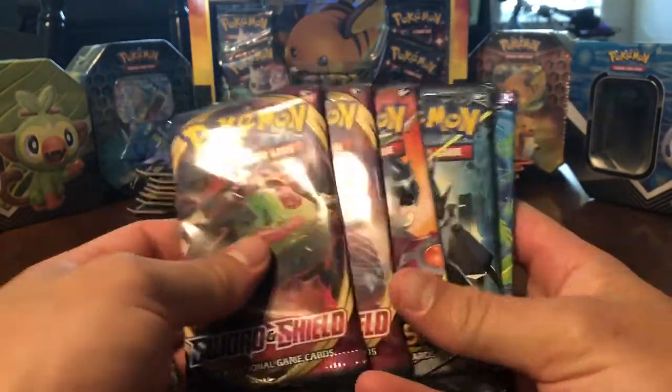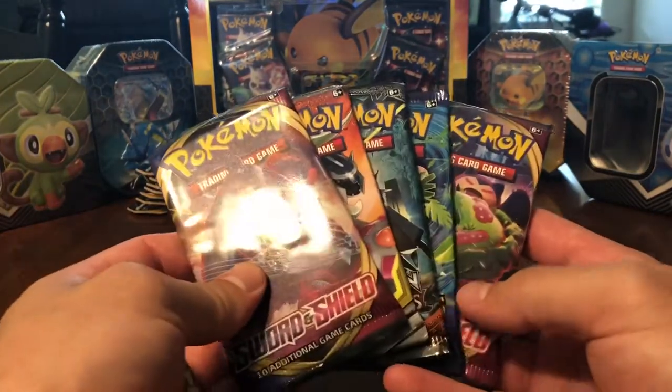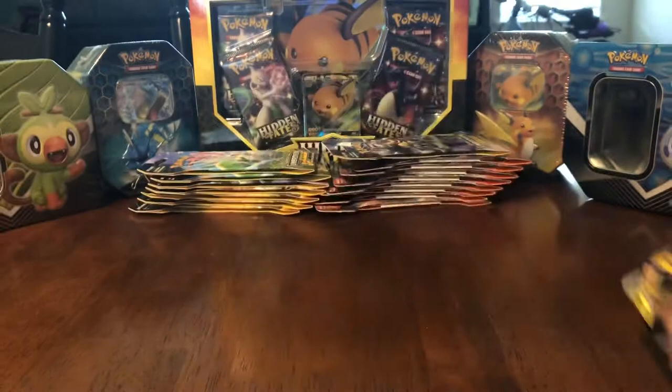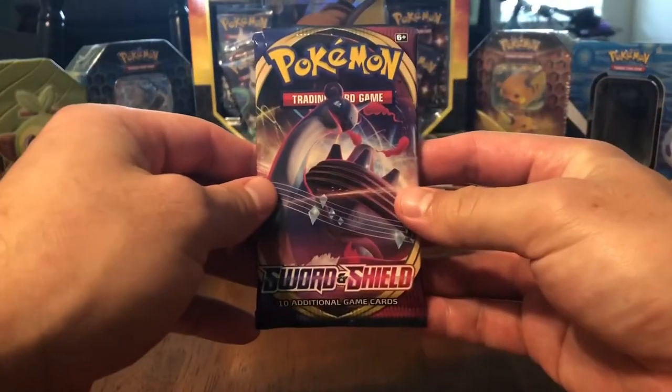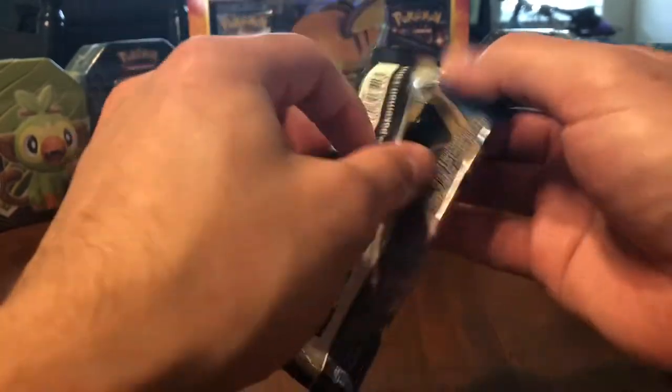So we will go in reverse order — actually newest to oldest, and then just end with a Sword and Shield, so sandwich it in there. So we'll start with the Sword and Shield. Got that Lapras Gigantamax, or V, whatever you want to call it.